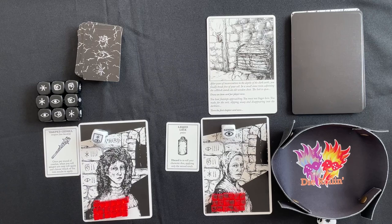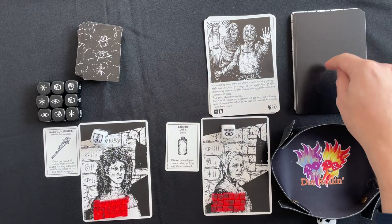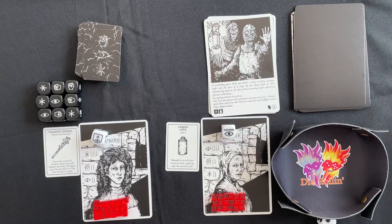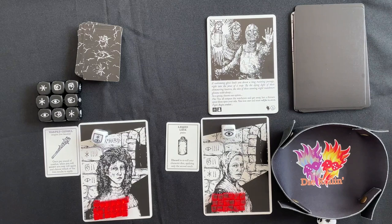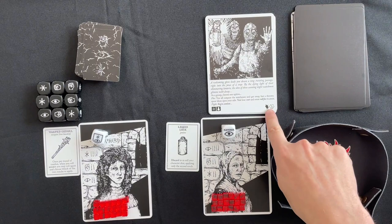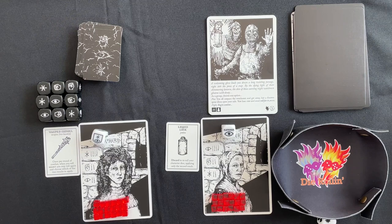You hear footsteps approaching — you make for the exit, slipping away into the darkness. Turn the first chapter card. These 15 cards can be shuffled and faced in any order, or done in printed order — numbers are shown at the bottom, from one to fifteen, with the boss at the end. You can also mix all the expansions together. This little mark means these guys are plague carriers — a welcome glow leads you down a long twisting passage right into the jaws of a trap.